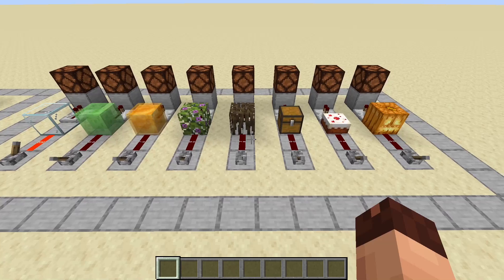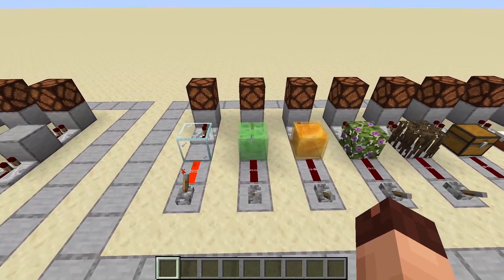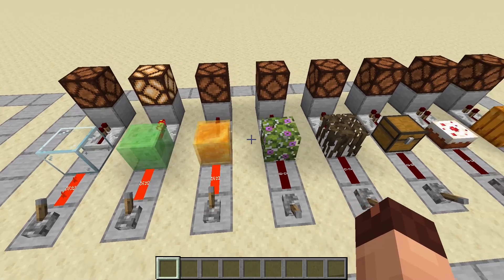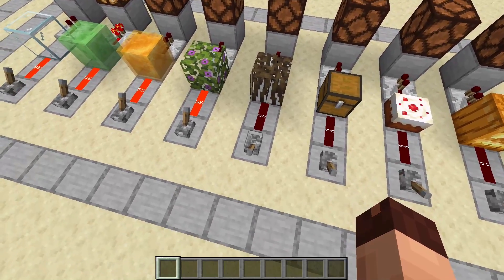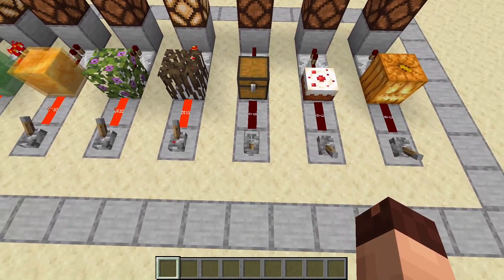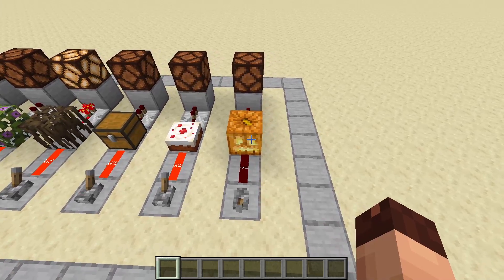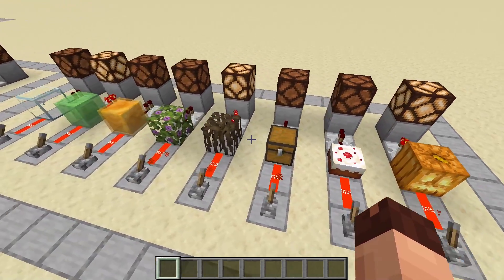Which of these blocks are solid and which are not? The slime block is solid. The honey block is not. The leaves are not. The mangrove roots are solid. The chest is not. The cake also is not. And the jack-o-lantern is also solid. How many did you have correct? Let me know in the comments.